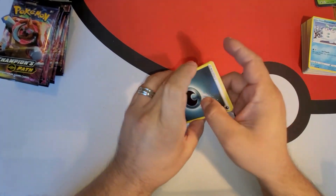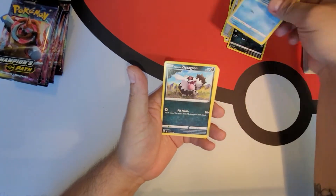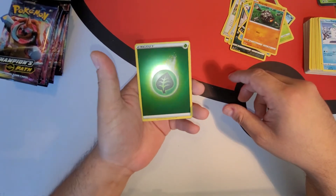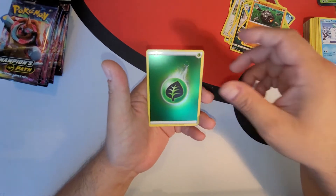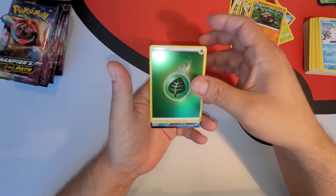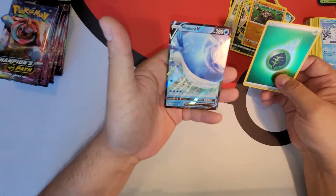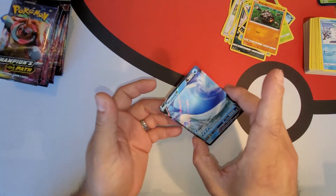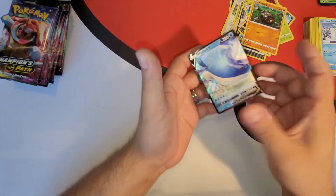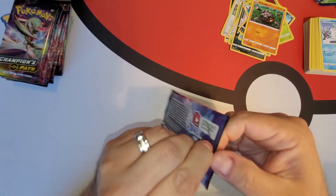All right, let's see what we get today — a holographic energy, green leaf energy, and guys that looks like a full art V. There you go — well, a Wailord V — I knew it — as our rare. Let's give this a check — it's a little off on that side. Put it on this side. All right, next pack number two from our Champions Path Elite Trainer Box.